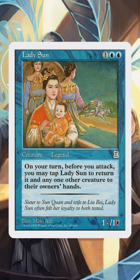Tap. Return Lady Sun and another target creature to their owner's hands. Activate only during your turn before attackers are declared.